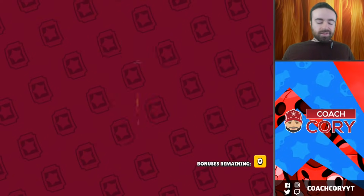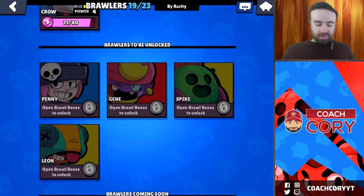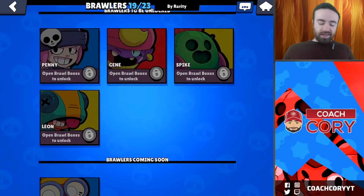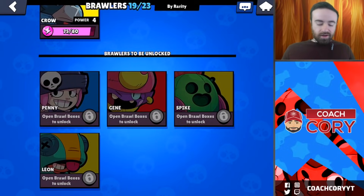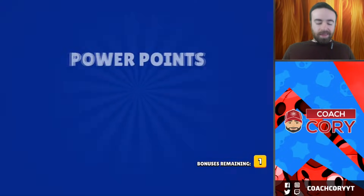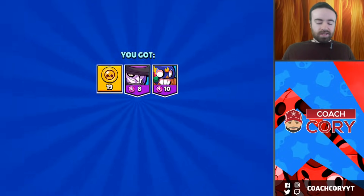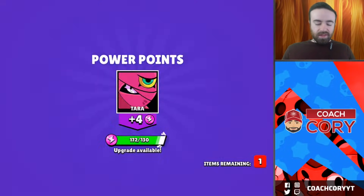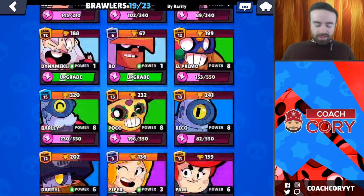Let's check what brawlers we have left to unlock on this account. We have penny, gene, spike, and liam. We do have crow, and carl's coming in five days. Four brawlers left - two of them legendaries, a super rare, and an epic. Wait, is gene an epic or a mythic? Gene is a mythic, isn't he? Dude, I don't even know - isn't that sad.